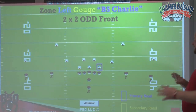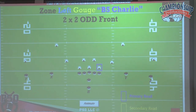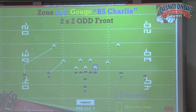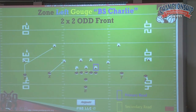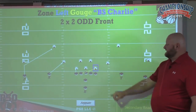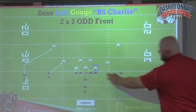If you've seen our zone read video, you know what our scheme is. Our outside receivers have a very simple job: their job is to push crack. Our inside receivers will set the edge or block the echo defender, the edge defender. The tackle is covered — he's going to block the play side number. This is where things change: our play side guard is our gouge man. He is going to pull and block the read man, which in this case is the backside Charlie.